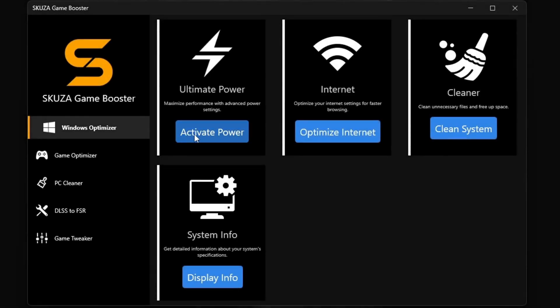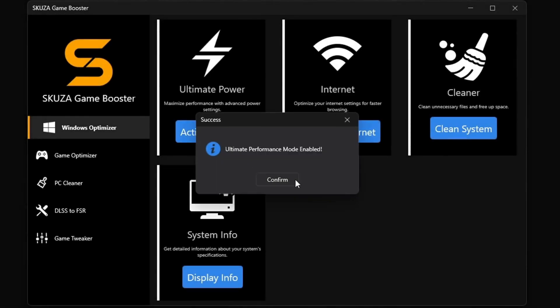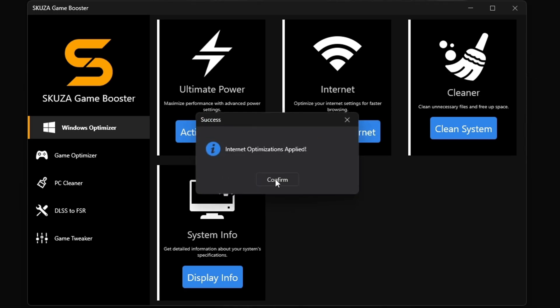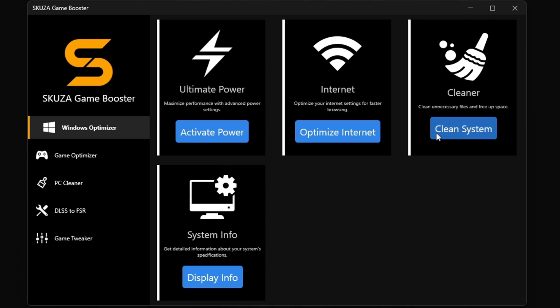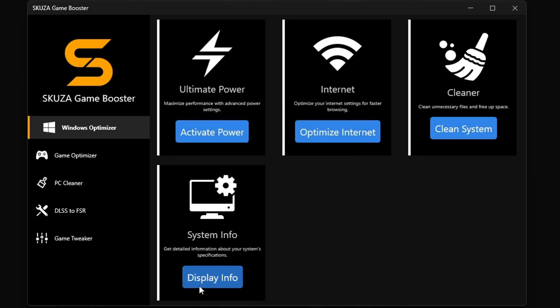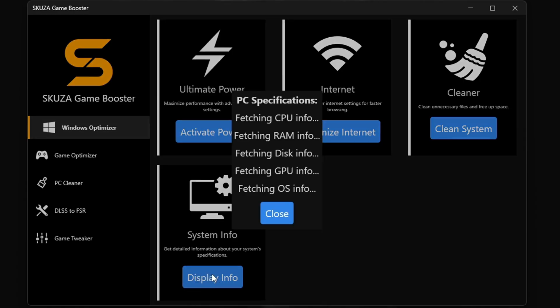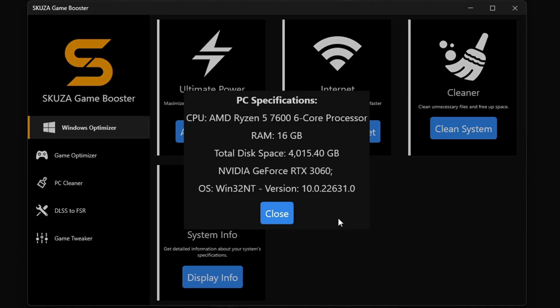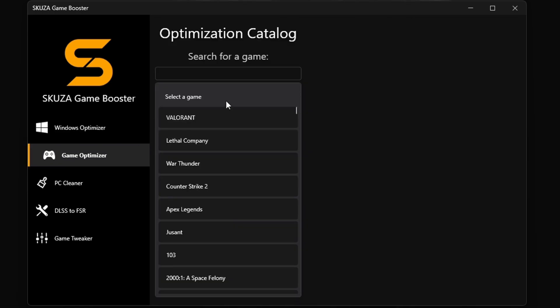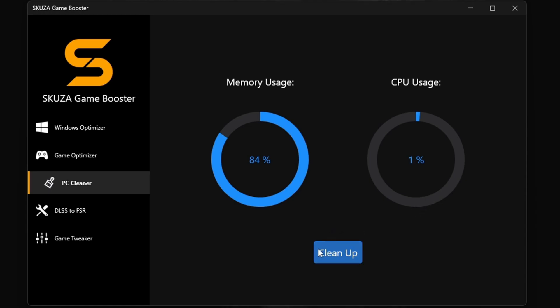But hold up — there's even cooler stuff with Skuza Game Booster Pro. The Windows Optimizer is a total beast with four killer sub-features: the Ultimate Power Plan unleashes your PC's full power, the Internet Optimizer makes your online play smooth as silk, the Cleaner gets rid of all the junk slowing you down, and System Info keeps you in the know about your PC's performance. And let's not forget the Memory Cleaner — it's like a reset button for your system RAM, freeing up your RAM with one click.